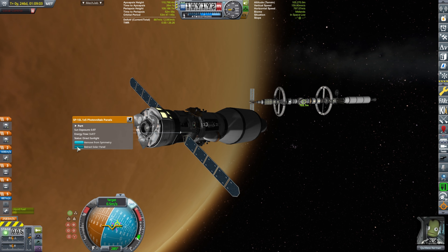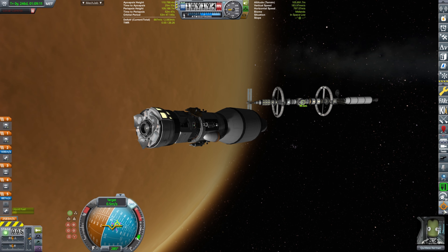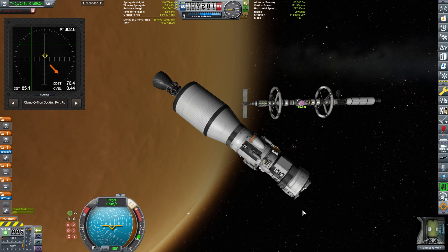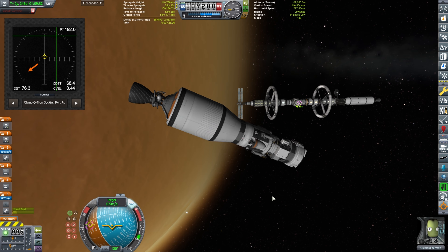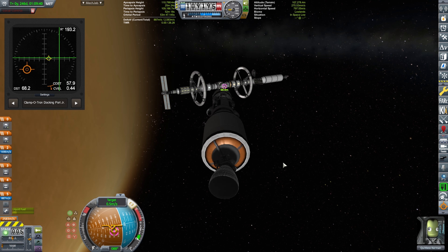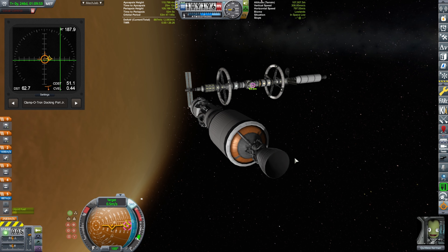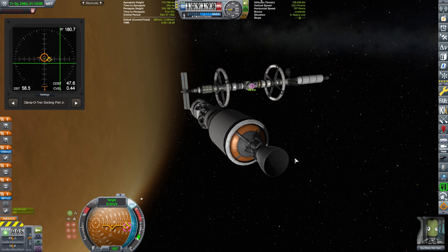Let's perform the docking. I'm going to retract the solar panels, because I really don't want those impacting anything else. Going towards the docking port. I really love this Clampatron docking port — at least, this is the NavyFish Alignment Indicator, a wonderful mod. I love playing with it. I can perform dockings without it, but with it, it's just infinitely more fun.